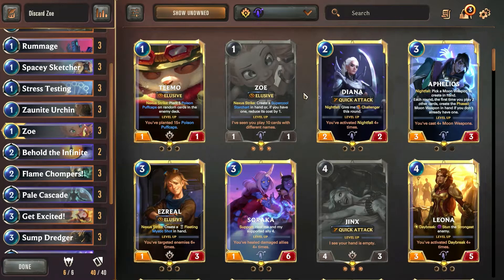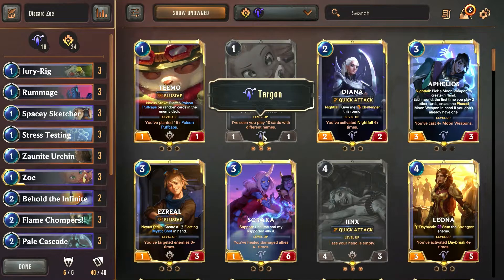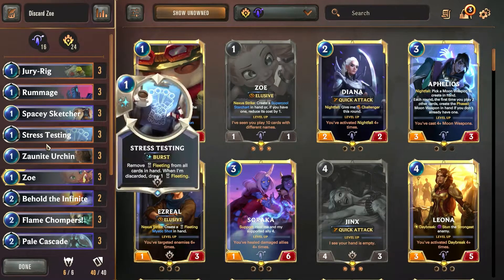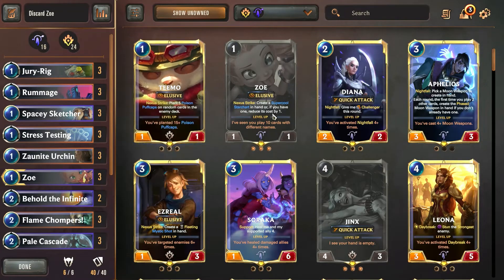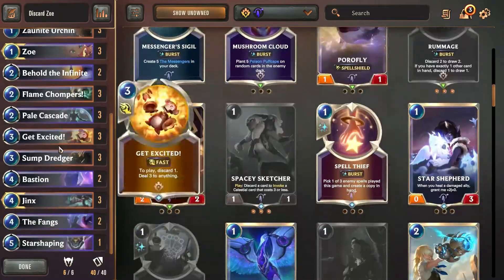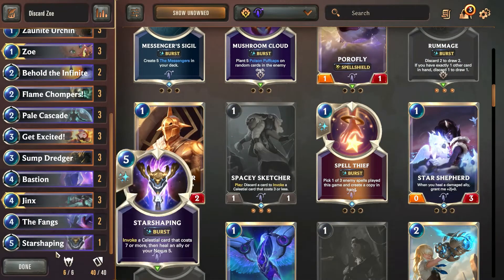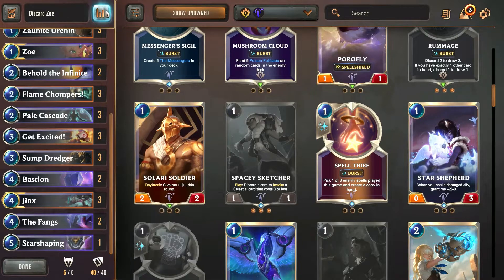With all these draw options it's really easy to level up Zoe. We've got decent protection with Pale Cascade and Bastion — a lot of ways to level up and cycle through the deck. We're including Jinx for the same reason: this is a hyper-draw deck. None of the units really cost a lot so it's fairly easy to level up Jinx as well. And there's an interesting card in Targon — Star Shaping — which can invoke a celestial card that costs seven or more, then heal an ally or your nexus five.